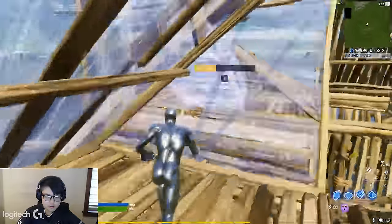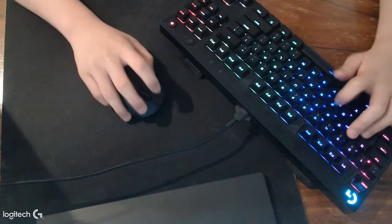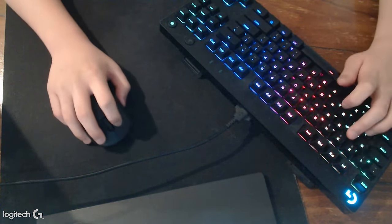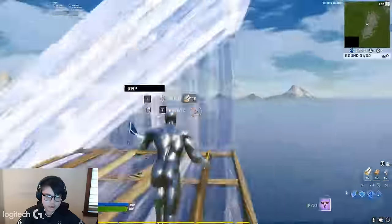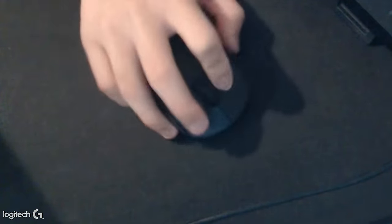Whenever I free build in creative, my binds on my thumb work really well on the Pro X keyboard because the keys are really close together and easy to hit. Using my cone bind and editing at the same time is really easy, and the mouse buttons on the Pro Wireless mouse are really nice — my cone editing just feels so smooth.